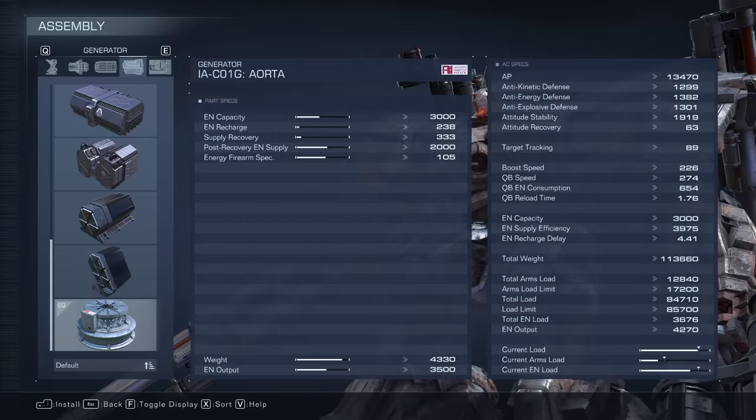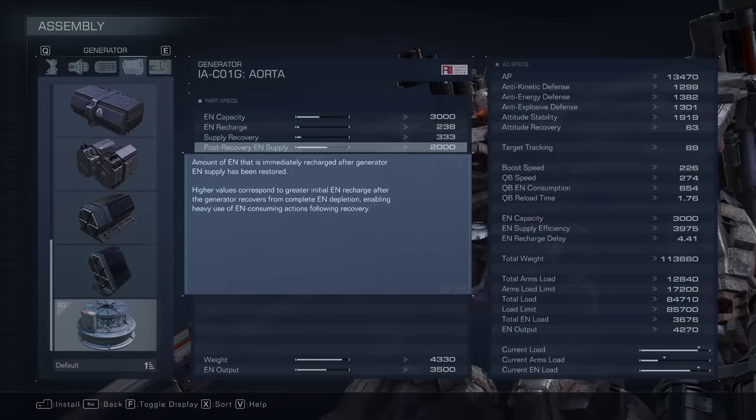The stat of importance on the AORTA that varies it from really every other generator is going to be the post-recovery energy supply - the amount of energy immediately recharged after the generator's energy supply has been restored. Higher values correspond to greater initial energy recharge after the generator recovers from complete energy depletion, enabling heavy use of energy-consuming actions following recovery. The important piece is that it requires complete depletion.